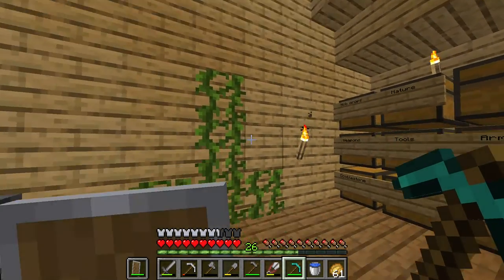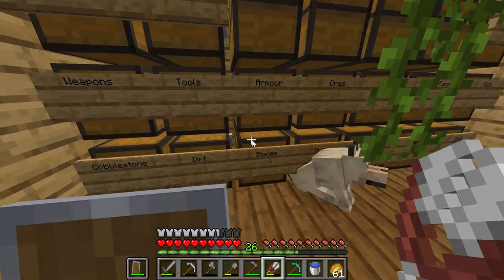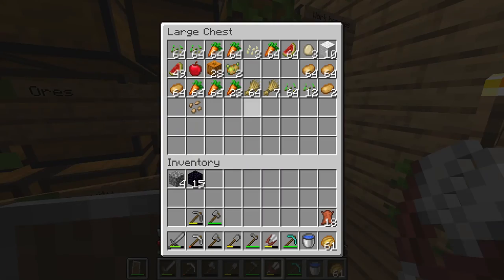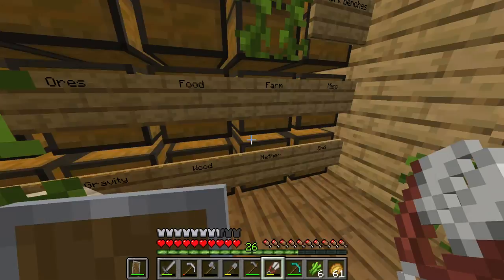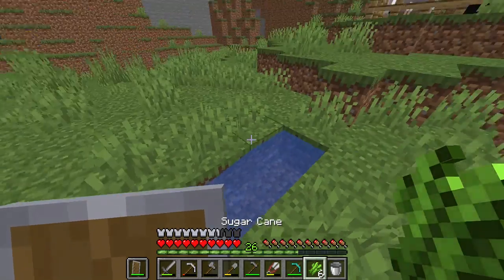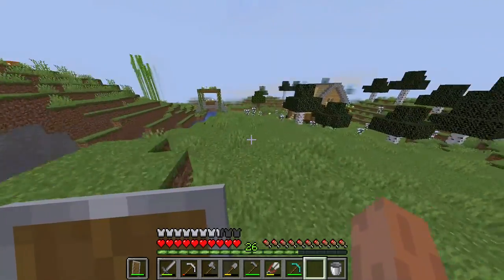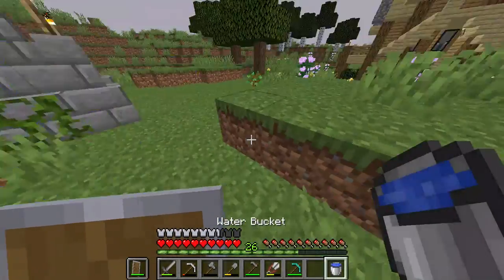So we've got 15 obsidian and now we've got to make a suitable area for the nether portal. I also want to get an enchantment table, so we need an area for that as well. If we find our mob drops chest we have some leather, and we should have some sugar cane — we've got some in the nether chest. I'll probably go plant that because we'll need it for paper. We do need some more water though — there we go.